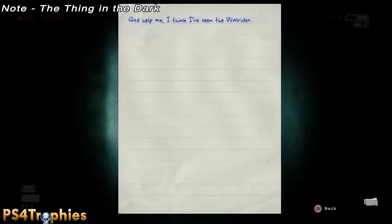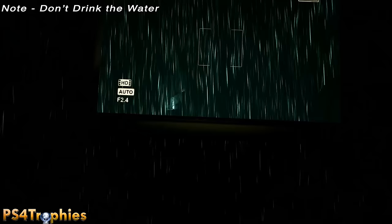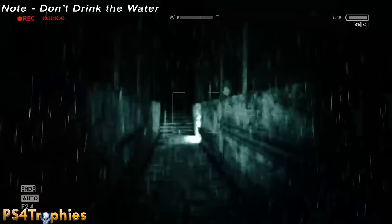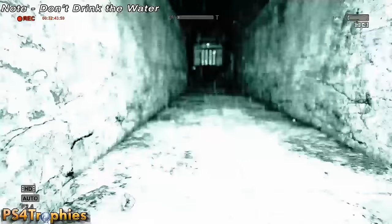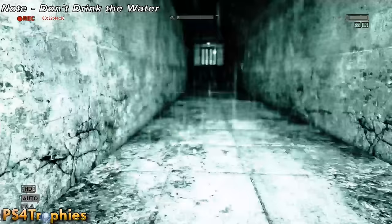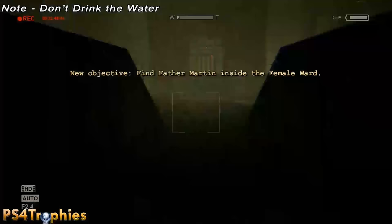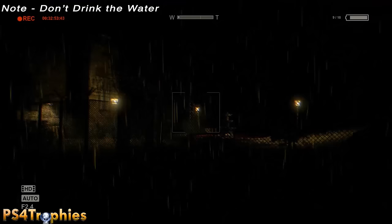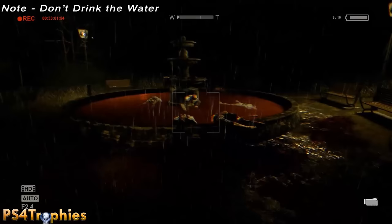The final note is at the very end of the chapter. You're going to meet Walker out here a couple of times, but this is the last time. Go through this little hole — hopefully you avoided him. You're going to come across a fountain with red blood in it, with the female ward entrance just ahead to the left. Go in this open gate, film this fountain, and that'll be the last collectible.